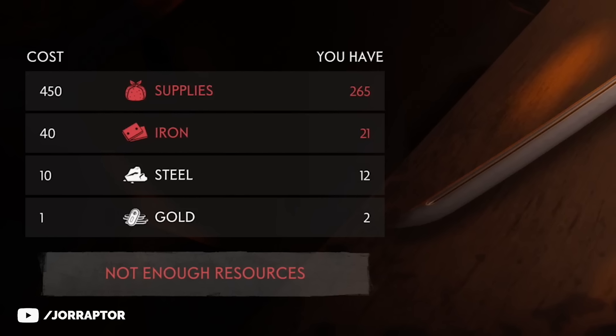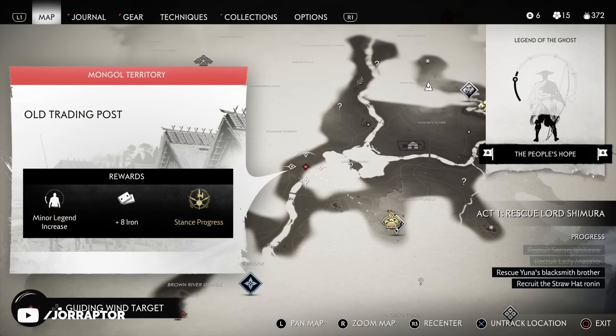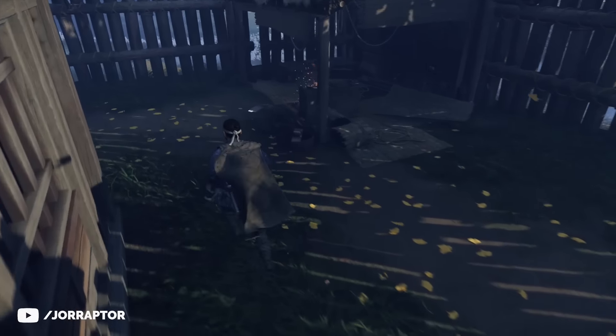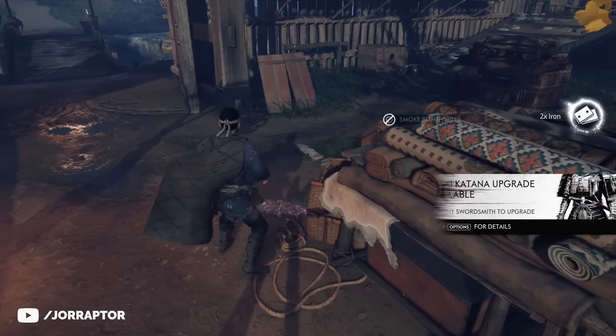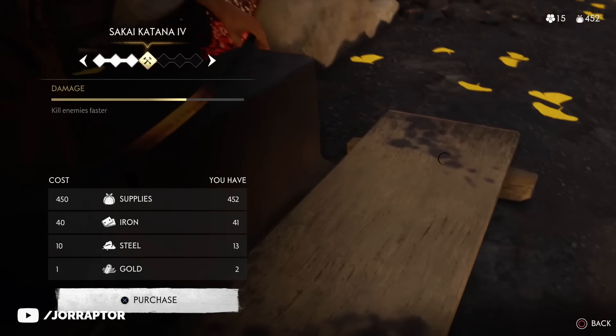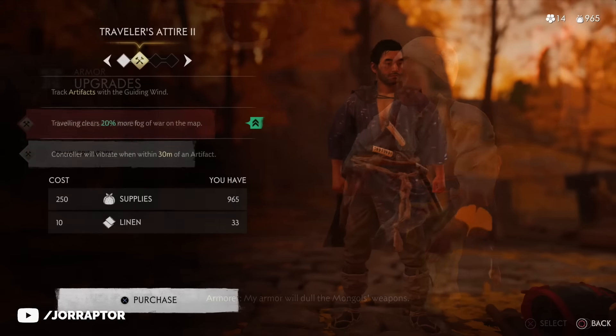If you are low on iron or supplies, there's an old trading post nearby with iron as a reward for clearing it, and there is also a lot of iron laying around inside it. Totally clear this out, and then you should have enough to get the katana to rank 4 already.